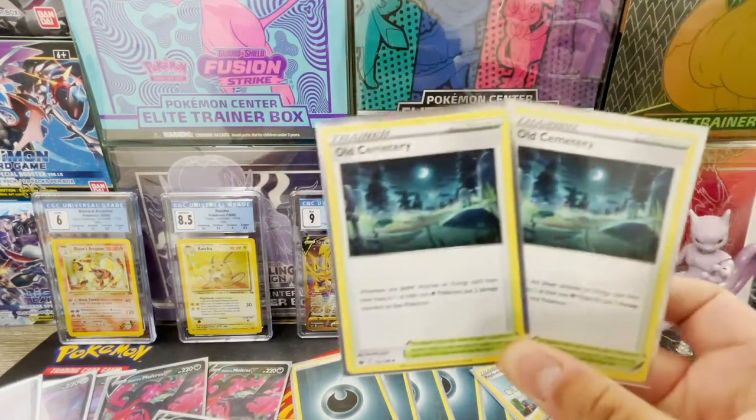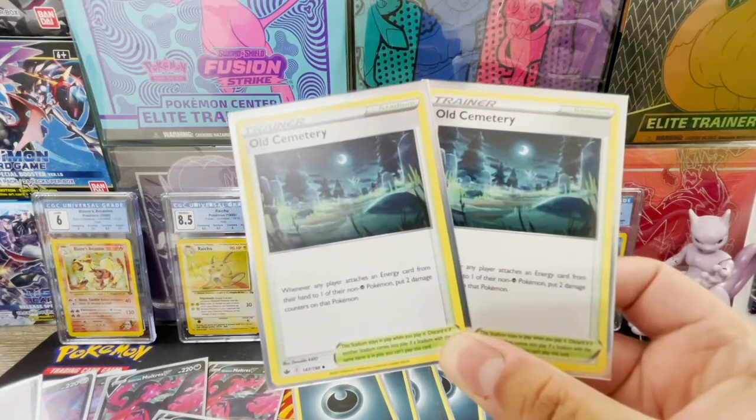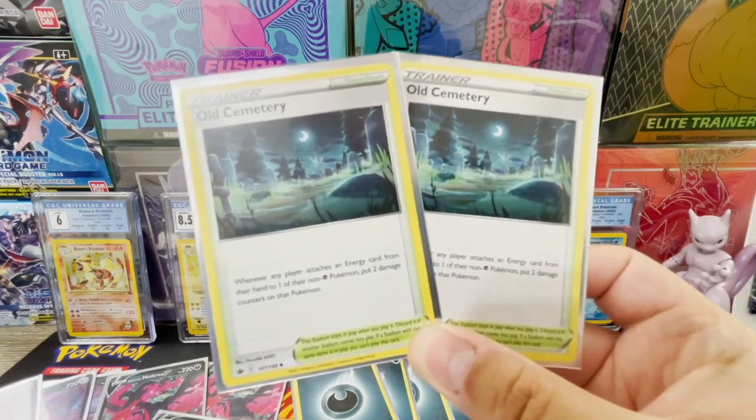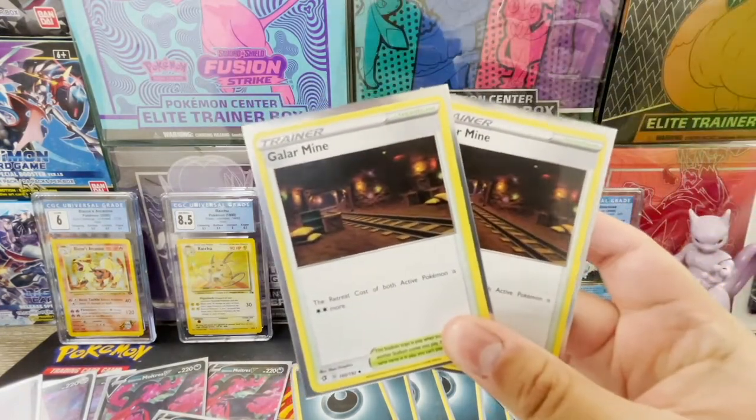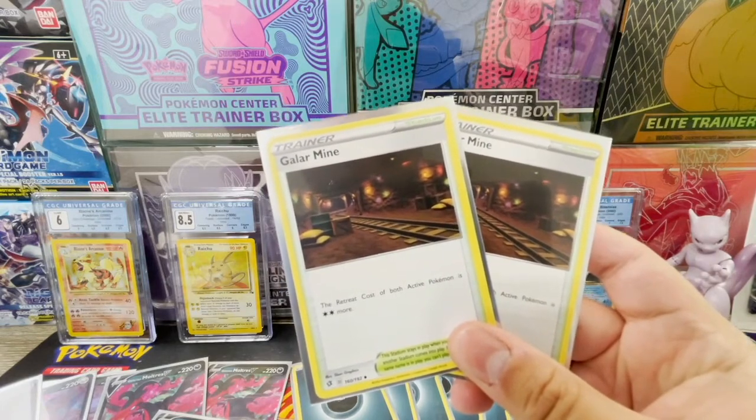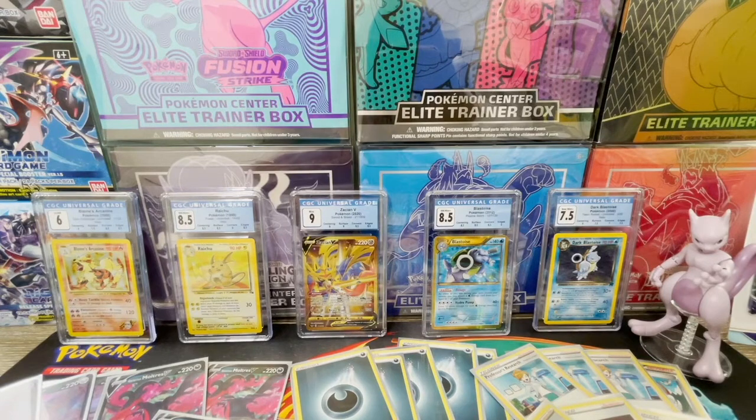We're going over two stadiums. Old Cemetery: when you attach energy to anything that's not a psychic Pokémon, you put two damage counters on that Pokémon. It does hurt you too, but more importantly it dishes out damage to your opponent — combining this with Galarian Zigzagoon is going to spell danger for them. The other stadium is Galarian Mine: the retreat cost of both active Pokémon is two more. With Galarian Wheezing in the active and Neutralizing Gas shutting down abilities, your opponent can't retreat and will likely scoop.